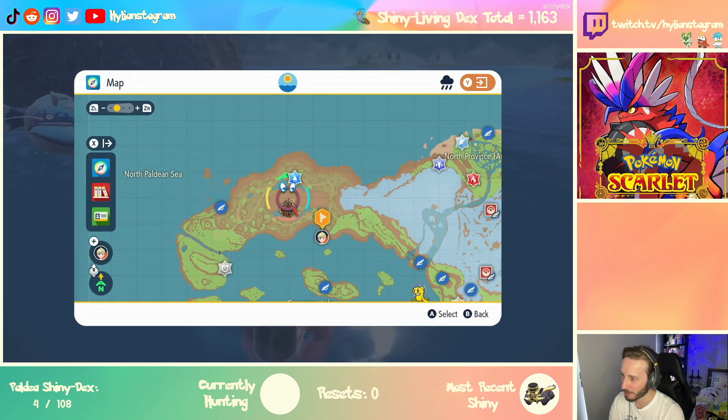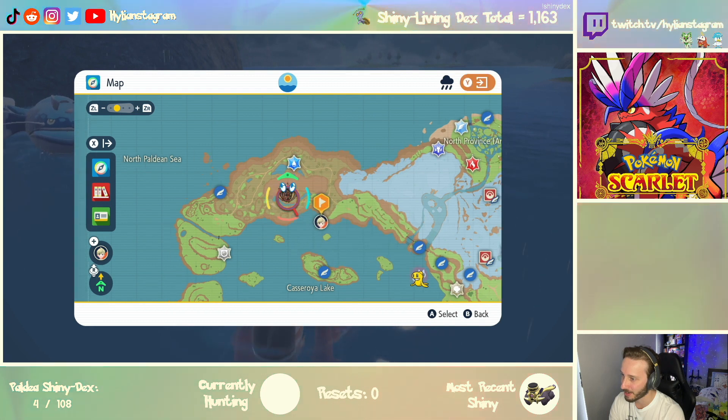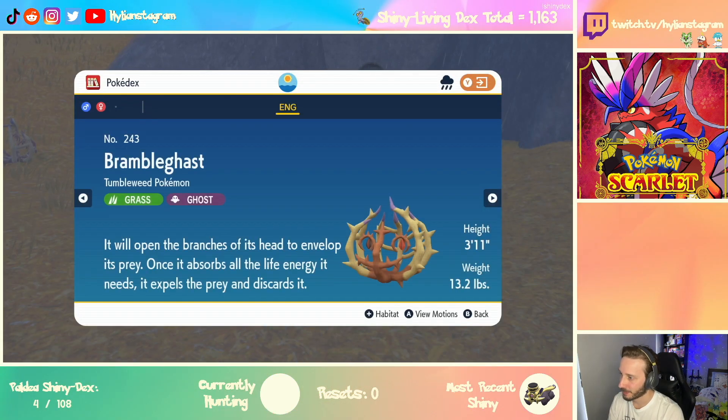Okay, let's do this. This is a good one — it might be a very hard one to tell, but let's do it. We can just climb up the wall; we don't even need to fly. Brambleghast. Is that just ghost? Grass ghost.